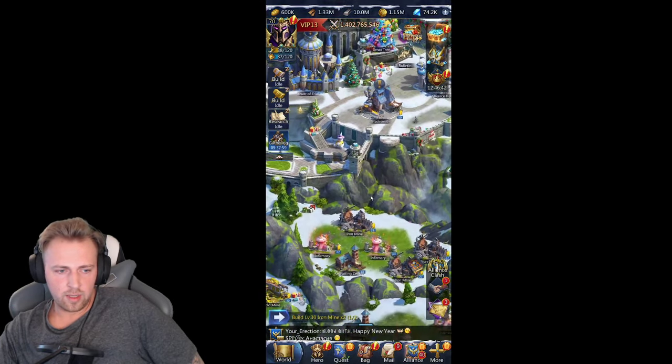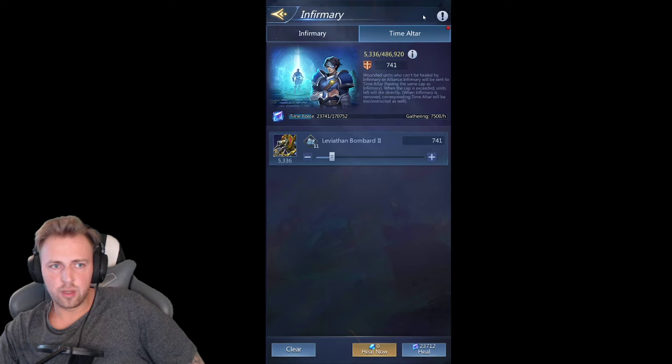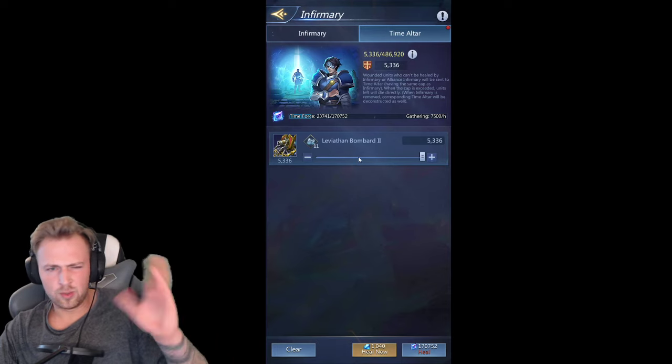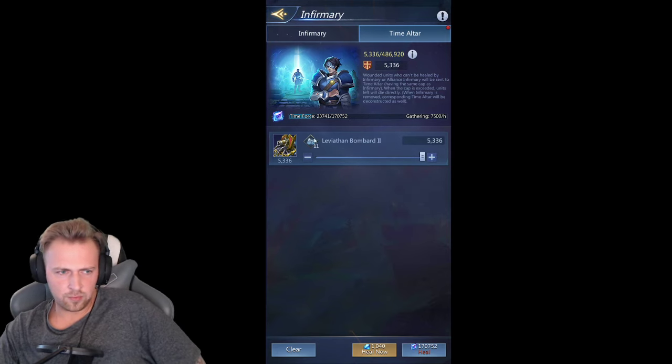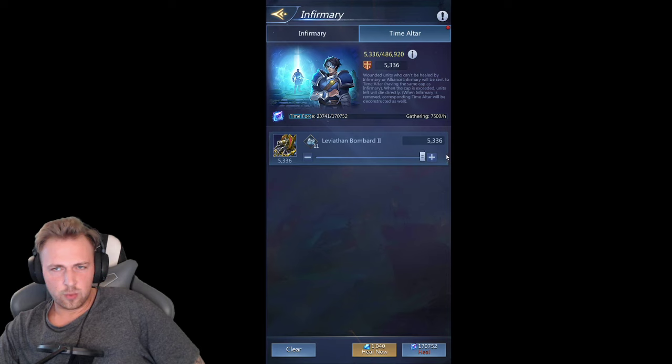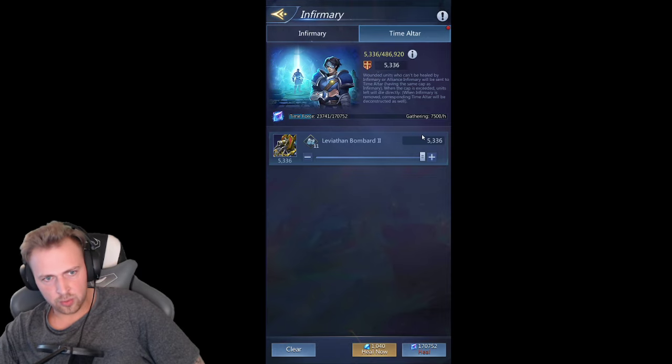Another way is to bring some troops into your time altar. All troops reaching the time altar count for the 300% boost after the Dragonia. You can heal for free about 10,000 T11 per day, meaning you can heal 140,000 in two weeks from Dragonia to Dragonia.